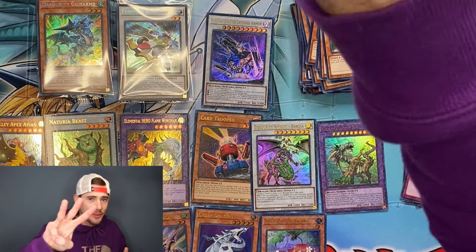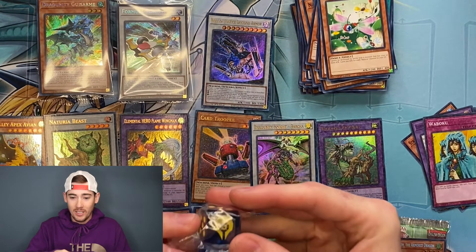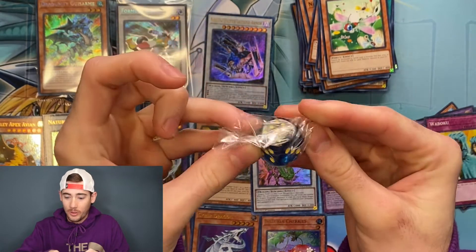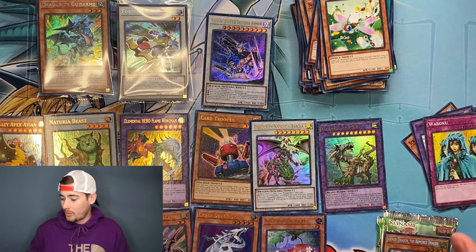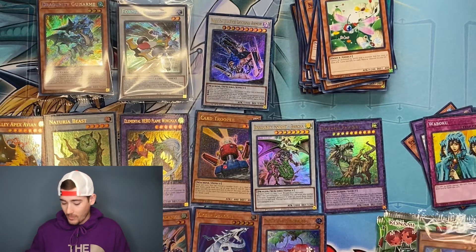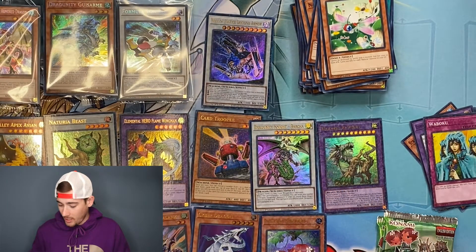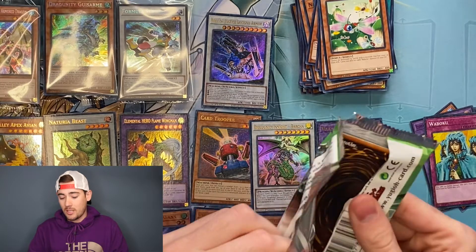In the third box we have another new die — dark blue with the gold. So we now have five of the seven. And the promo is Armed the Armored Dragon, which we did get yesterday. So new dice, but not a new promo. Let's dive into the packs now.